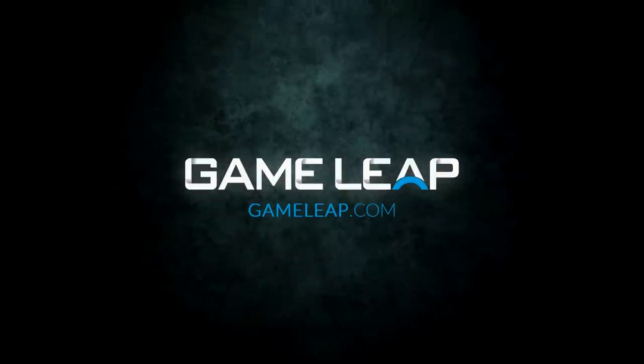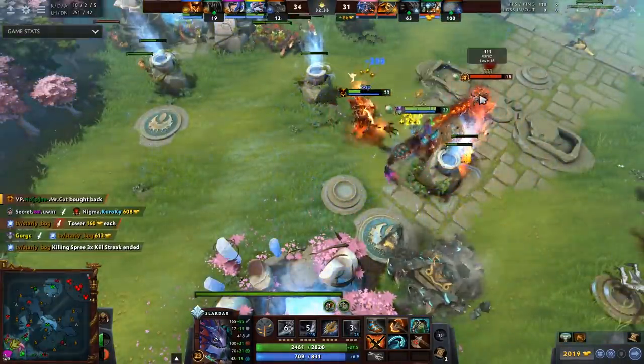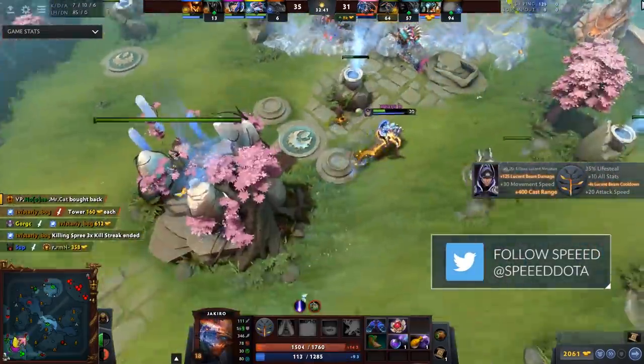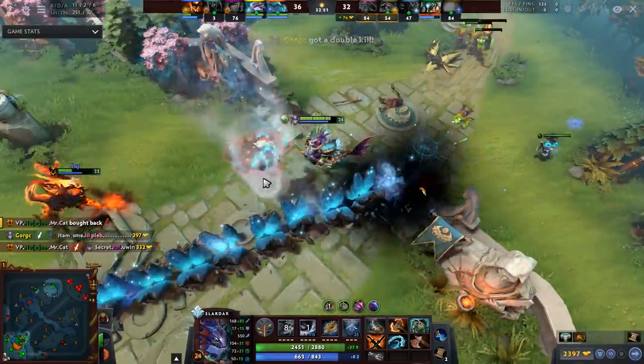Today let's talk about Slardar. I think this is one of the best heroes right now. It was one of the most buffed heroes of 7.24. It's got a 55% win rate on the Dota 2 Pro Tracker over around a thousand games, and in today's video I'm going to talk about two different ways to play him: the offlane version centered around Blink, and the right-click version that can be played in the safelane.